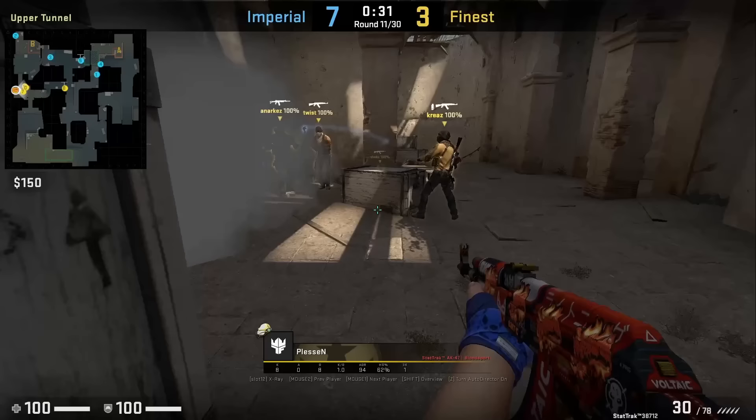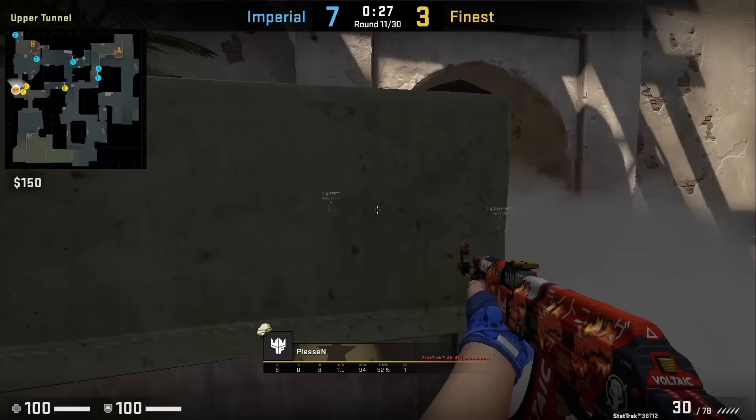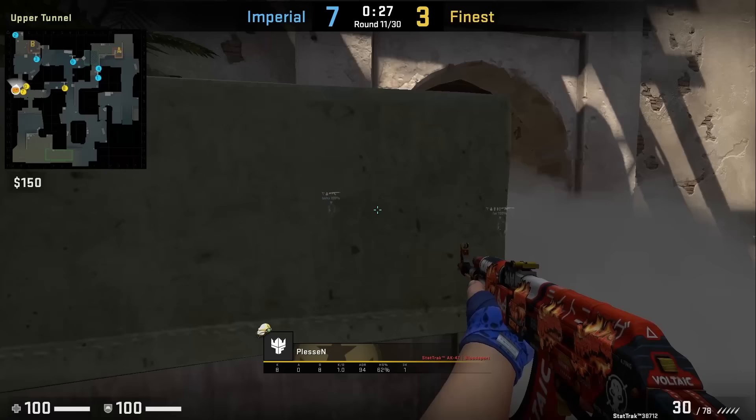Imperial smokes tunnels and Placen gets boosted to see over the smoke, where he sees back platform and spots and kills Bolts.